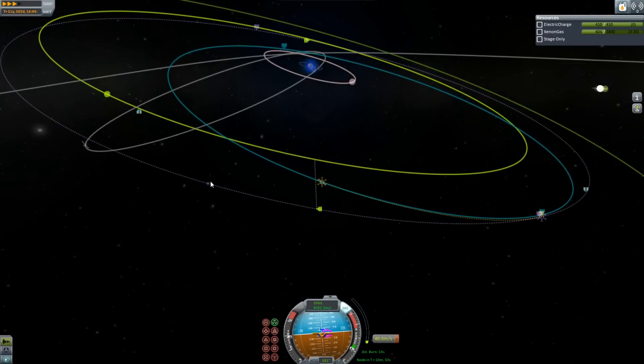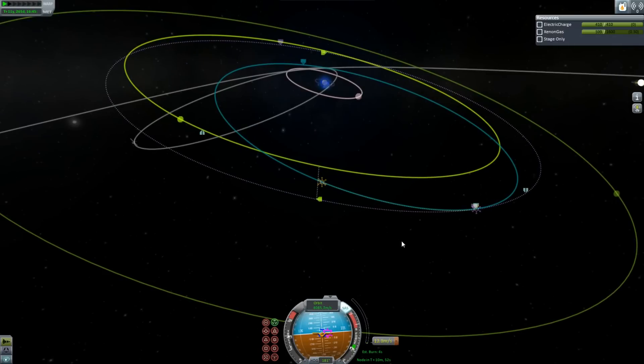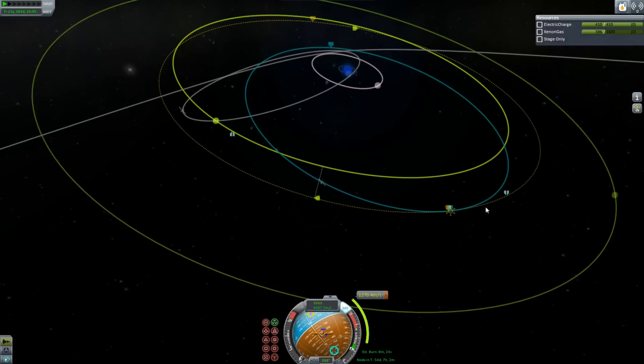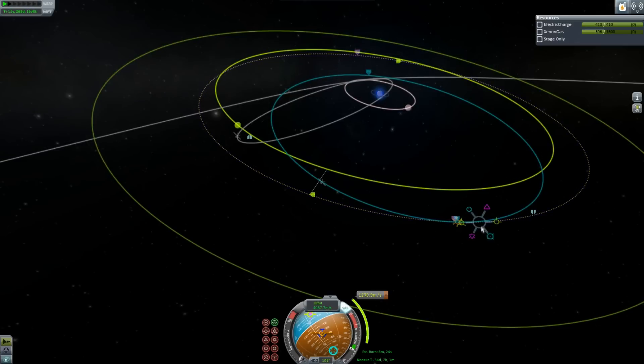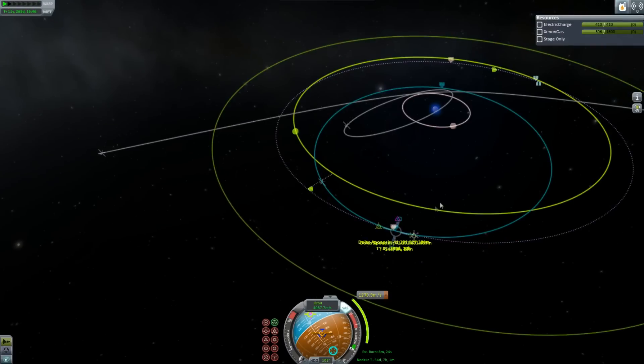We've almost done it. Now we're in the same plane as the planet, which is good. So now it's just a matter of doing a prograde burn — a pretty big prograde burn. You can see there it's a pretty close approach. I'm going to make sure I get an encounter, just so that I have the most chance of actually getting to this planet. It's actually not as close as it looks.